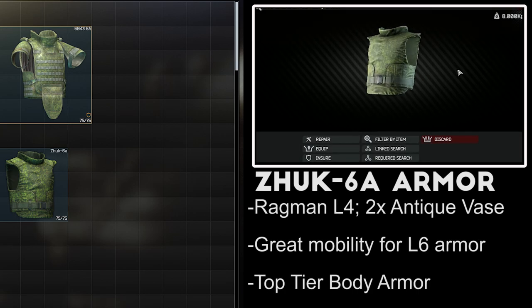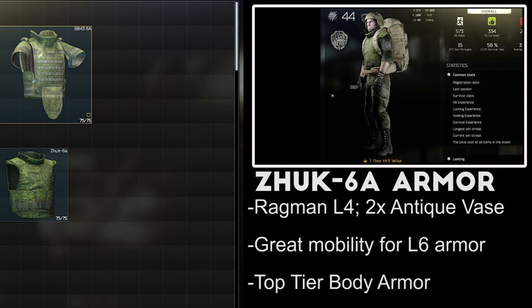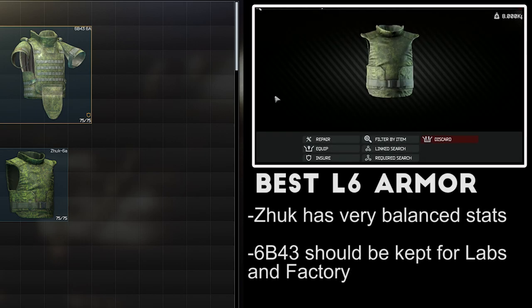The Zook 6A armor can be acquired from Level 4 Ragman for two antique vases, making it actually one of the more cost effective armors in the game if you can pick these up in raid or for cheap on the flea market. It protects the chest and the stomach, and has nice mobility stats for how strong the armor is — 13% movement speed reduction is not bad for this level of armor, and the turning speed and ergonomics penalties are both quite low. The only real disadvantage is the poor repair rate and the barter-only purchase option. My pick for the best Level 6 armor is easily the Zook 6A, as it has a nice balance of mobility and protection.